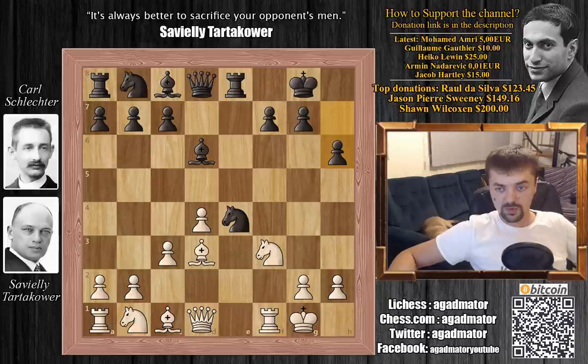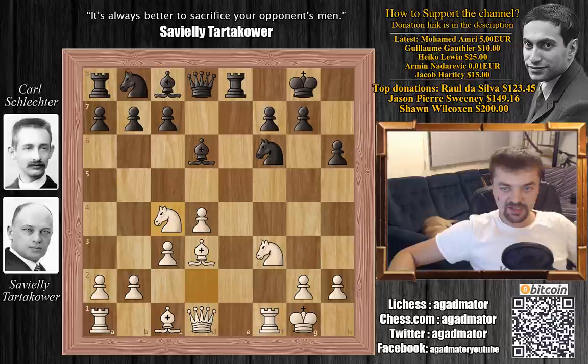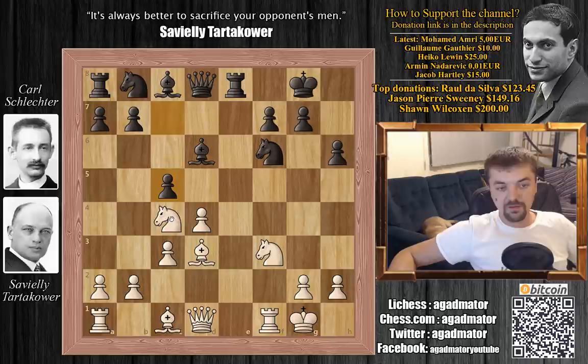Knight b to d2 and knight back to f6. Knight to c4, to harass the very strong dark square bishop on d6. Black plays c5, challenging the center. But another idea is that if white doesn't capture this bishop on d6 immediately, bishop to c7 might be an idea — a very powerful piece worth considering.